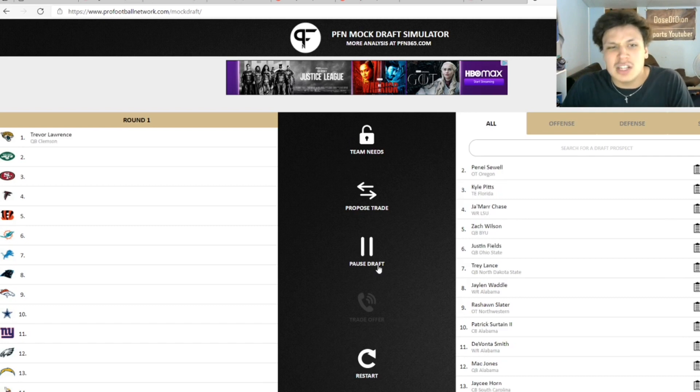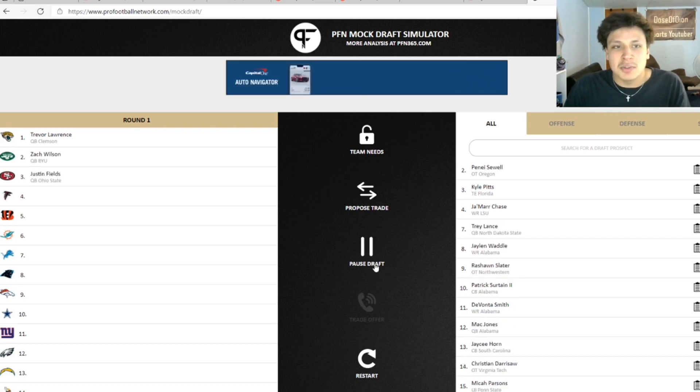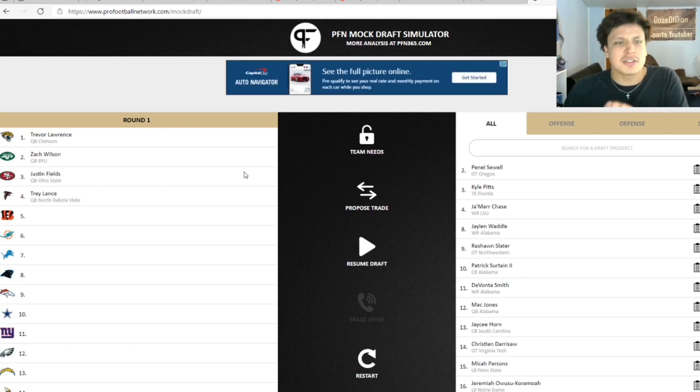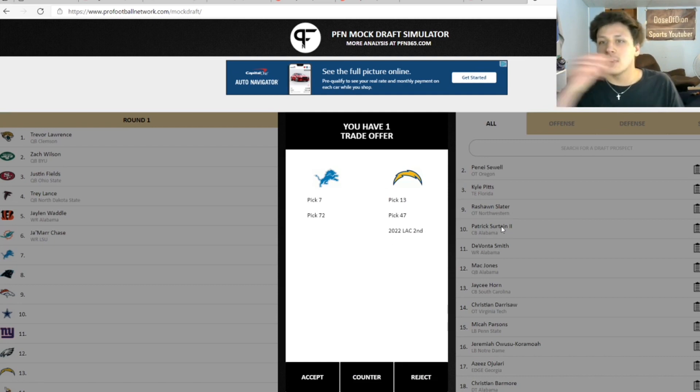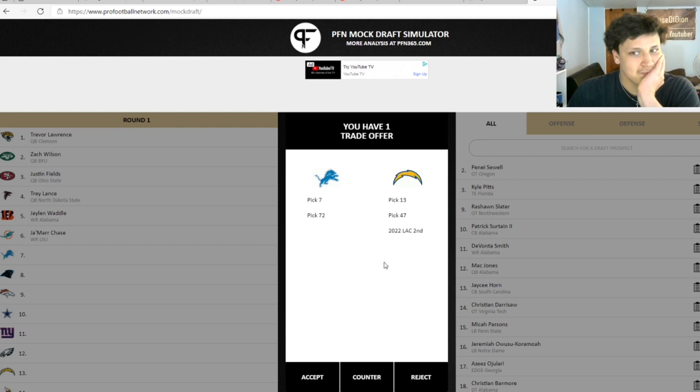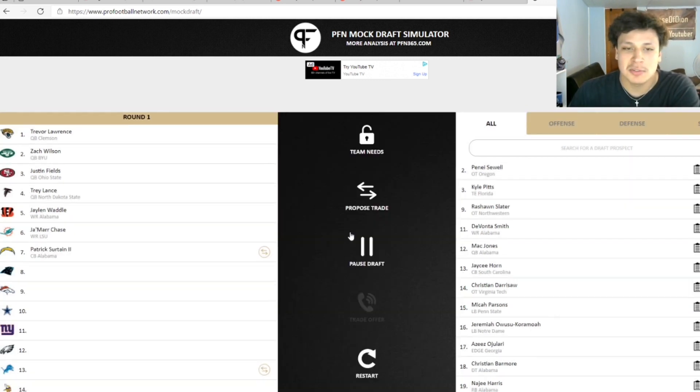This is a Rashawn Slater draft, so we need Rashawn Slater to fall to seven — if not we're going to have to restart. Zach Wilson goes two, Fields goes three, Lance goes four. This is set up for us to get Slater. They go Waddle — okay, Sewell is still available. This is tempting. I know the Chargers are probably moving up for Sewell, but if Slater can fall to 13 and we can still acquire our 47th pick, this is really tempting.